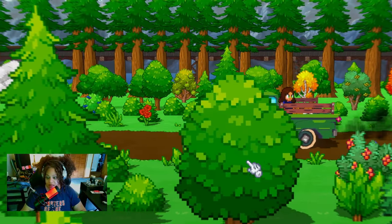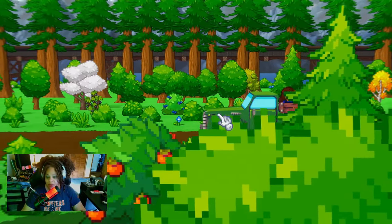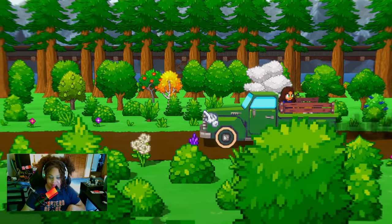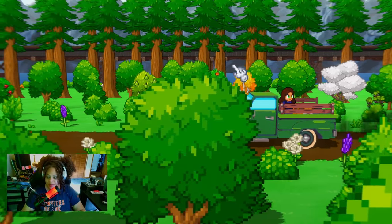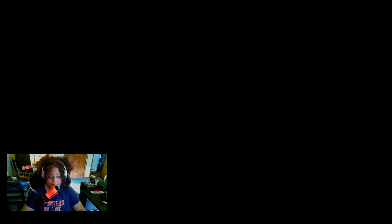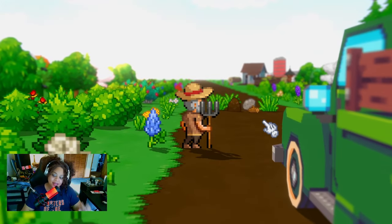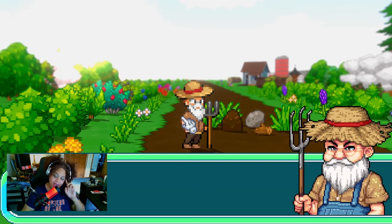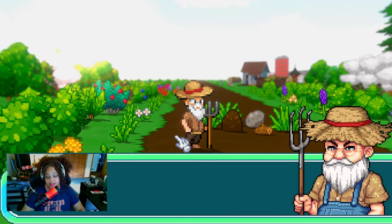Really pretty — so there's this Paper Mario look going on and I really like the graphics already. I'm in the back of a truck — I love this truck, I want a truck like this. Okay, this is Rufus right? Yep, this is Rufus. 'Oh darn, looks like a roadblock.'